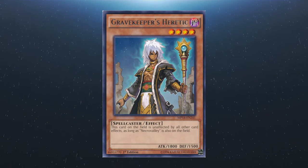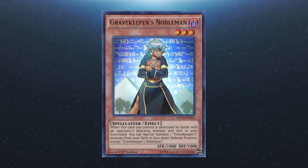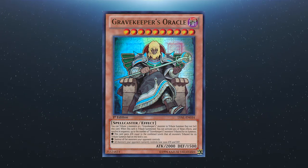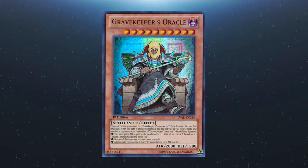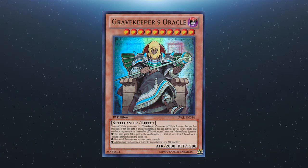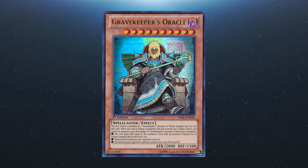We also have Gravekeeper's Heretic: this card on the field is unaffected by all other card effects as long as Necro Valley is also on the field. There's Gravekeeper's Nobleman: when this card you control is destroyed by an opponent's attacking monster and sent to your graveyard, you can special summon one Gravekeeper's monster from the deck in face-down defense position, except for Nobleman. There's also Gravekeeper's Oracle: you tribute three monsters or one Gravekeeper's monster to summon it. When tribute summoned, you can activate up to three effects in sequence — it gains attack equal to the combined levels of tributed monsters times 100; it can destroy all set monsters your opponent controls; and all monsters your opponent controls lose 2000 attack and defense.